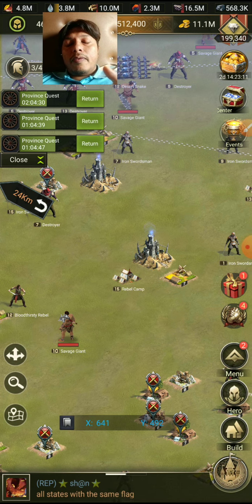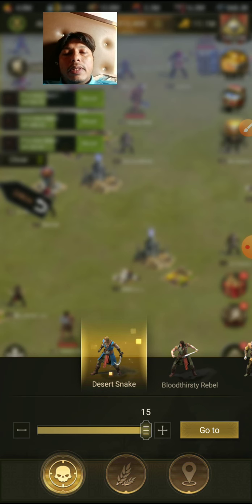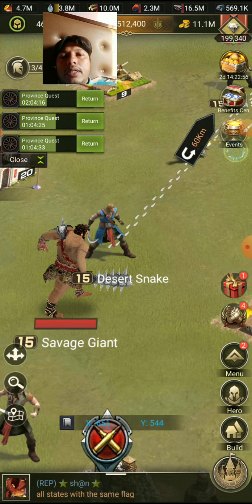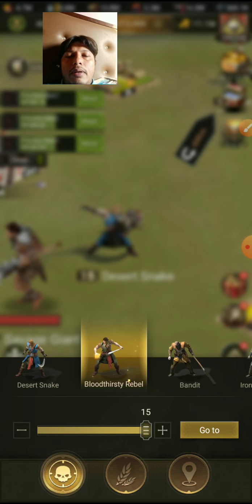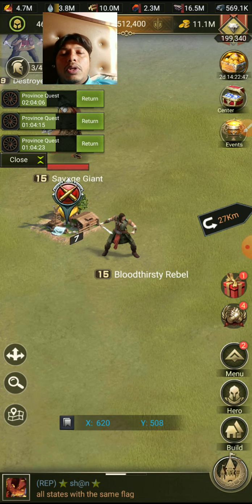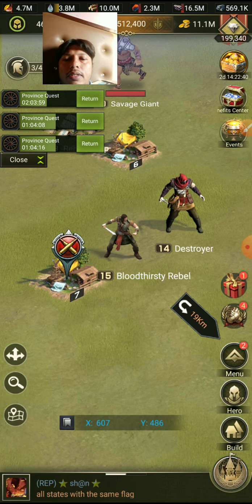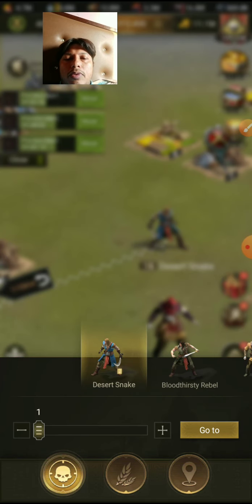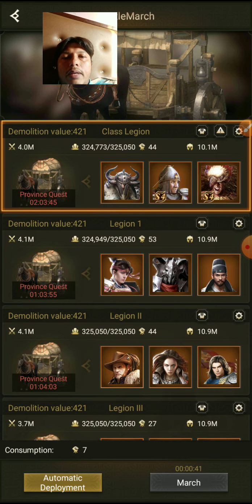For example, if you need a lot of iron, you will kill Desert Snakes. If you need a lot of marble, you will kill marble monsters. You can select all the marble monsters you want. Let me demonstrate — I'm going to send a legion to kill an iron monster. I'm selecting a Desert Snake here. My other three legions are gone for the province quiz, so I'm using my fourth legion.